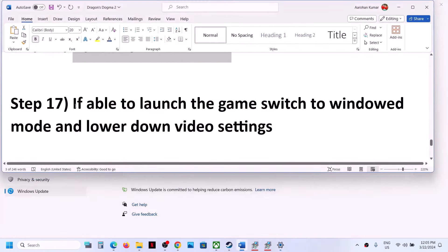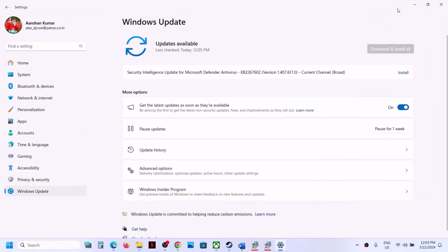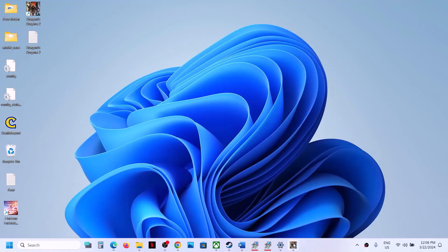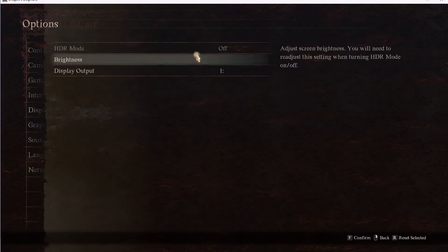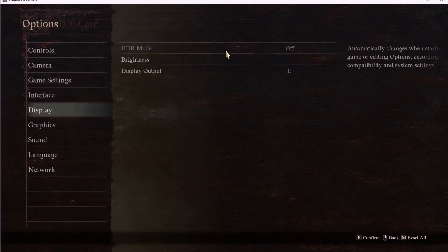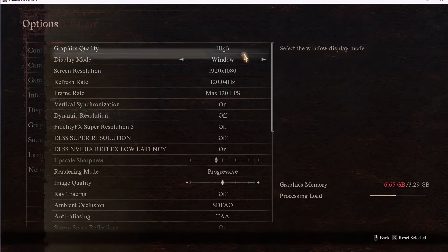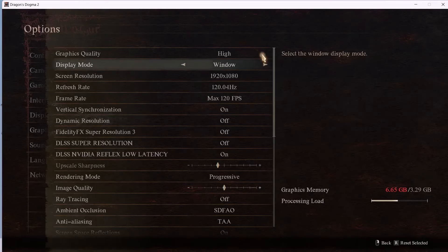The next step: if you are able to launch the game, you can switch to Window mode and lower the graphics settings. Launch the game, go to Options, then Display. If HDR is on, turn it off. Go to Graphics — if Graphics Quality is set to High, set it to Low. If display mode is set to Borderless Window or Full Screen, try Window mode.